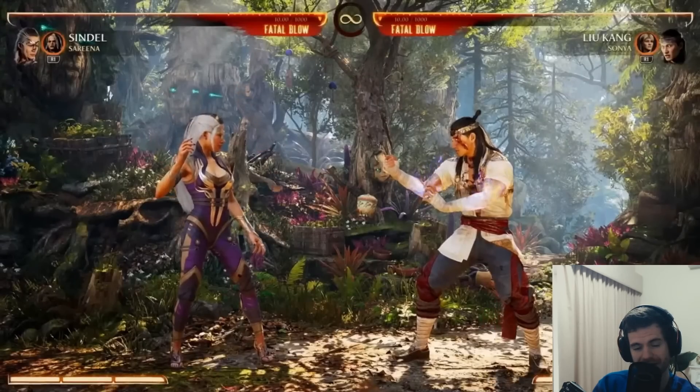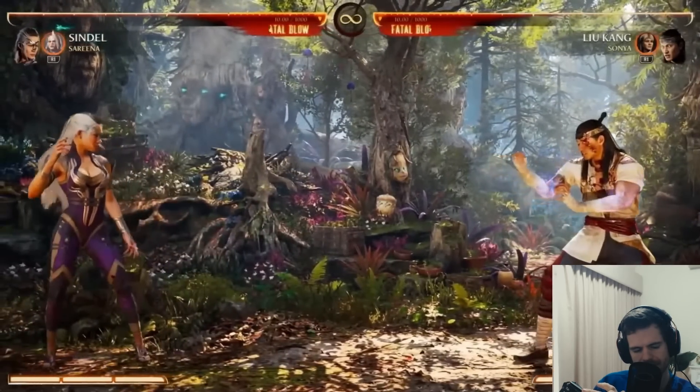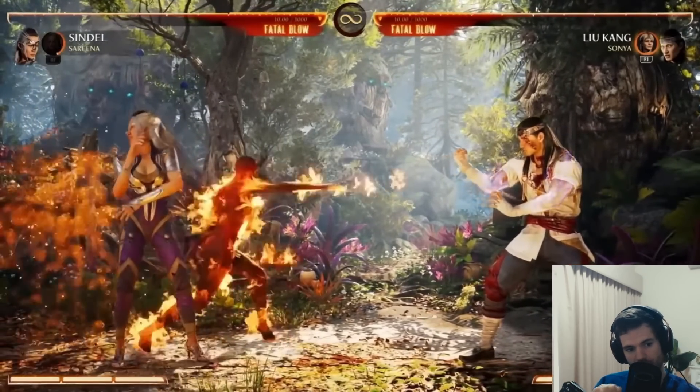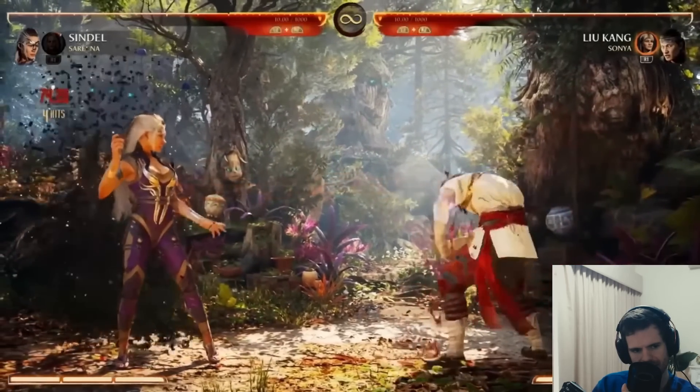We're going to see some cameo moves with Serena now. Her first attack is the blade - it's a very quick projectile. You can see the cooldown. It's just a high, I think. And she also has what looked like a summon - very quick close range. She goes full demon and has a second version. They come back.